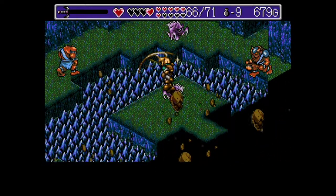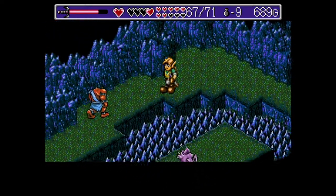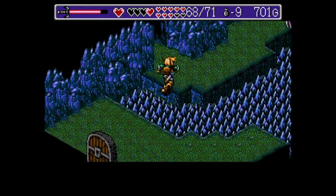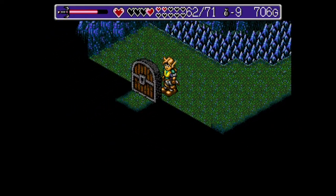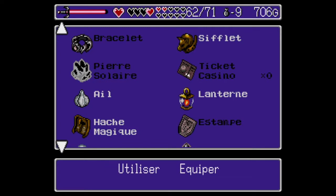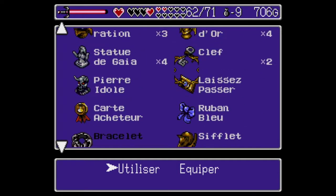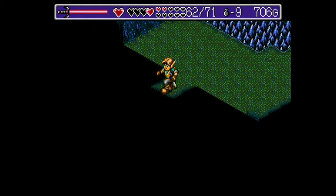C'est parti. Vous retuez tout le monde. L'argent, est-ce que c'est réellement nécessaire ? Vous n'avez pas la peine d'aller par là puisque c'est simplement pour retourner au départ. Si vous aviez pris en bas dans la première salle, dans la première antichambre, vous pouvez arriver par là. On va se diriger ici et on va utiliser notre première clé.